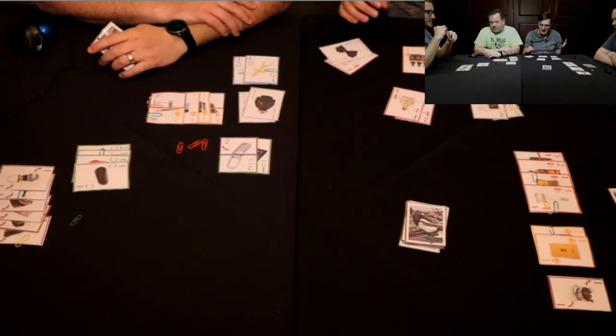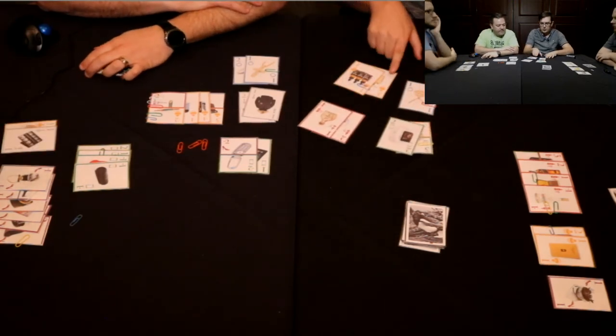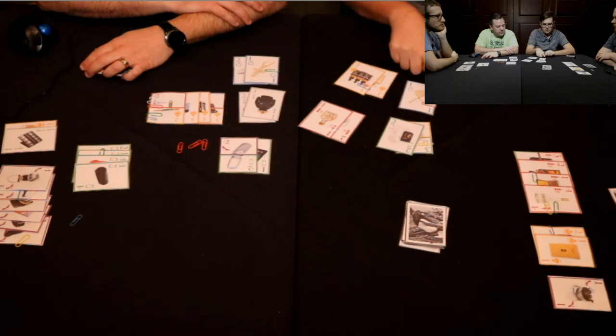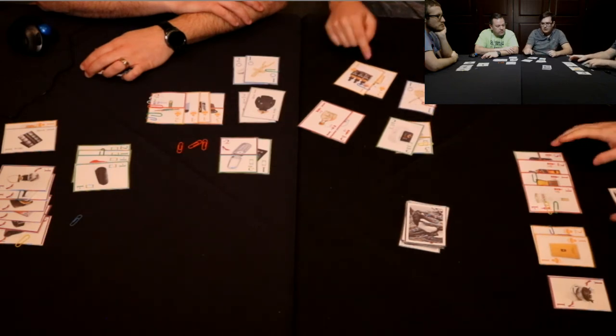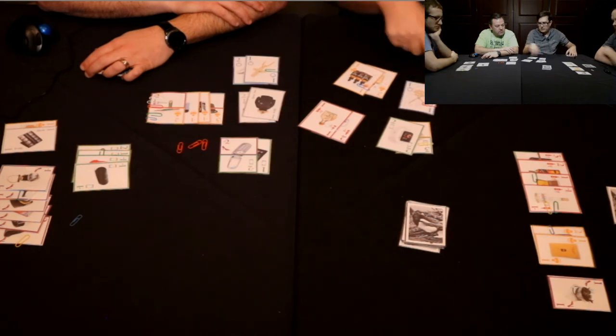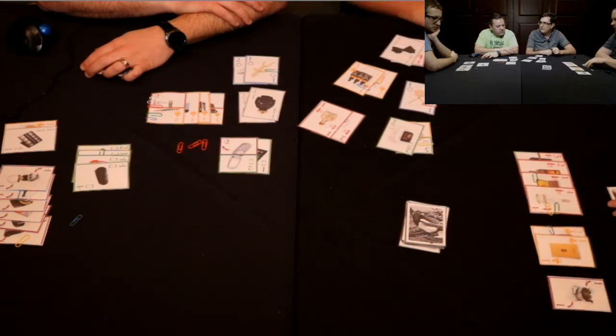That is the end of the round — now we're going to count up our points. These are each worth two points, that's worth three, and this is worth one, so that's a total of eight. Then we go nine, ten, eleven, twelve because none of these are my color. And I've got this in my hand, so that's thirteen.